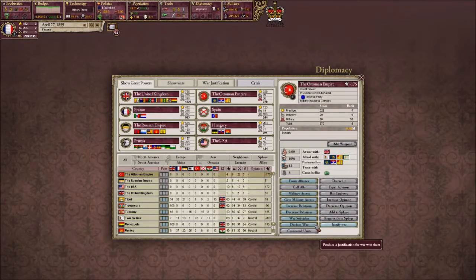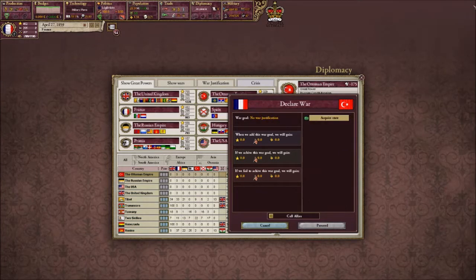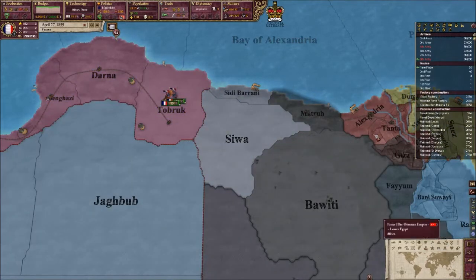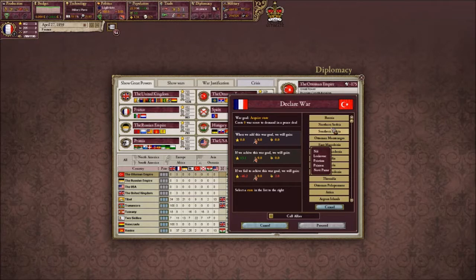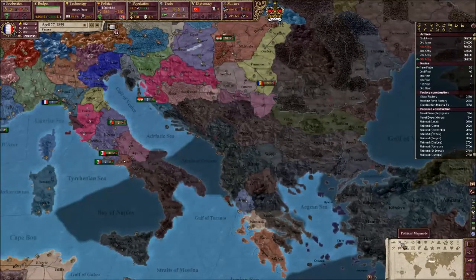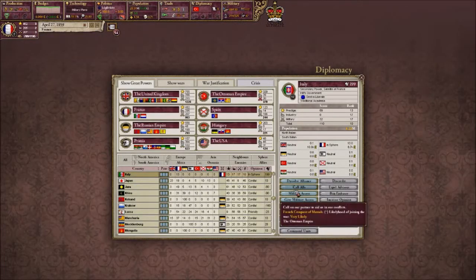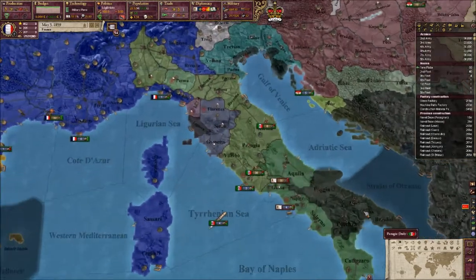Let's go - I think we're ready. Require State - Upper Egypt, Lower Egypt and Matra. I remember we were struggling to actually find Matra. We'll take that. We're not going to call out allies I don't think. Oh shit, I've just remembered we'll go to war with Two Sicilies - can I actually invite you? Yeah I can. We shouldn't have it on full speed. See how we go with that.